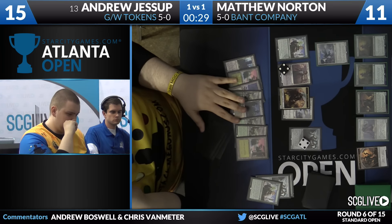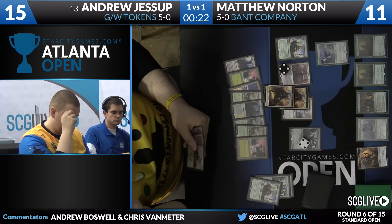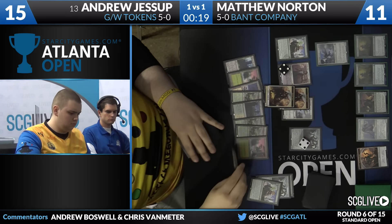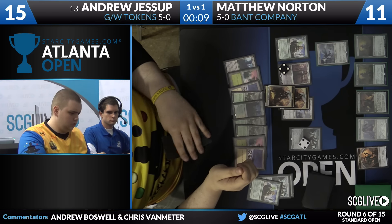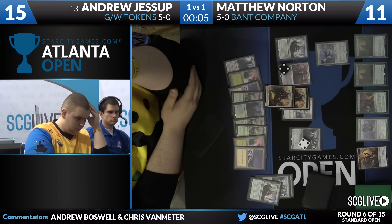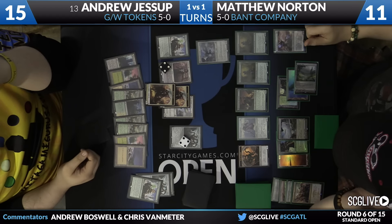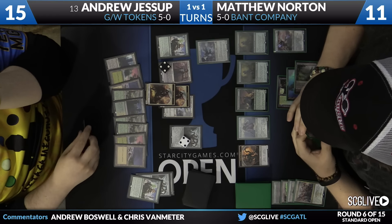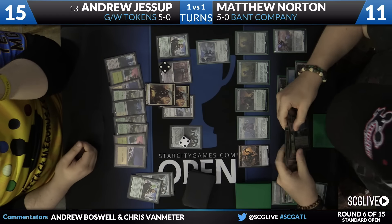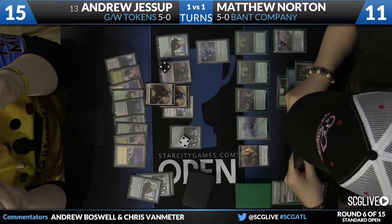Yeah, it seems like Matthew's just giving Andrew a ton of respect — I think Matthew thinks Andrew has Dromoka's Commands in hand and is trying to play more slowly and conservatively. He's giving Andrew a lot of time. The trick is that Andrew did not have Dromoka's Command — but now he does. And that's what happens when you give your opponent too much time. These two players are playing so slow that turns are going to come into play, and Matthew, if he had taken a more aggressive line, might have been able to close things out. But now it's going to be tough to win before they're forced to draw.